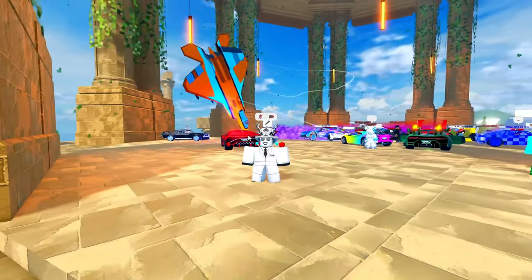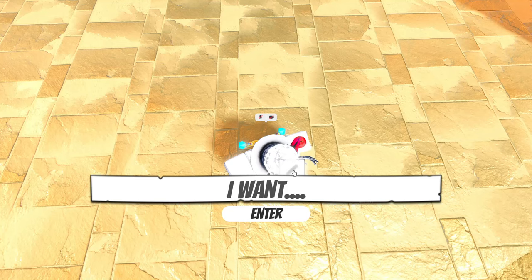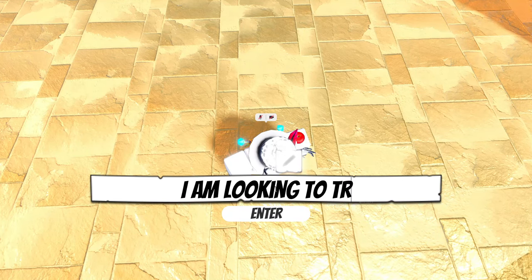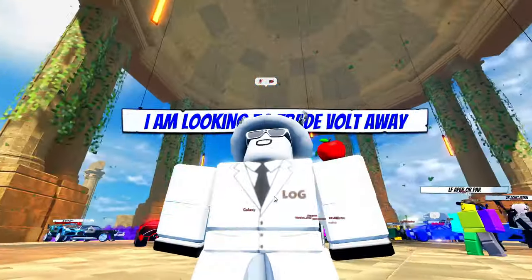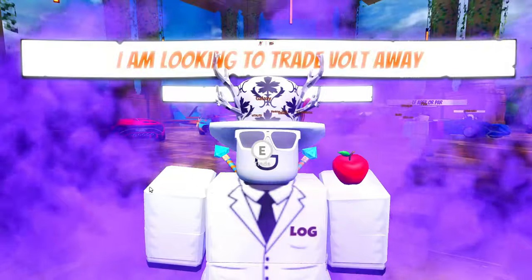Now we're inside the trading island. What I'm going to do first is set my tag so people know I am looking to trade the vault bike away. There we go, so now people know I'm trading my vault bike — let's see what we can actually get for it.